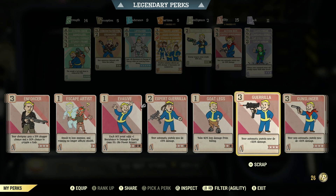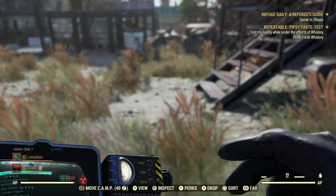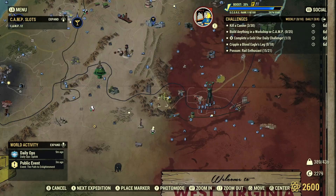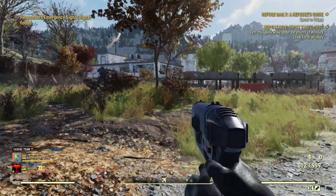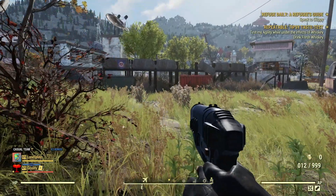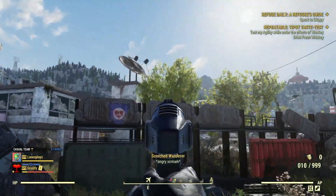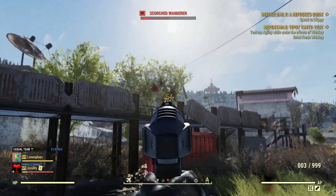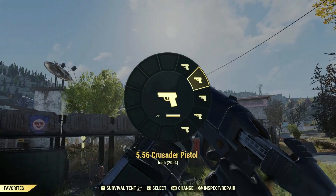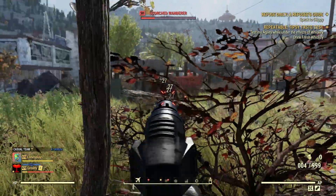Let's put the gunslinger perks on and see what they do. Now we've got our gunslinger perks on. We're at the airport and we're testing against the scorched again. That's significantly more damage — most definitely. Bear in mind, I'm using a 10mm, just a basic 10mm, and that's a lot more damage than it was.